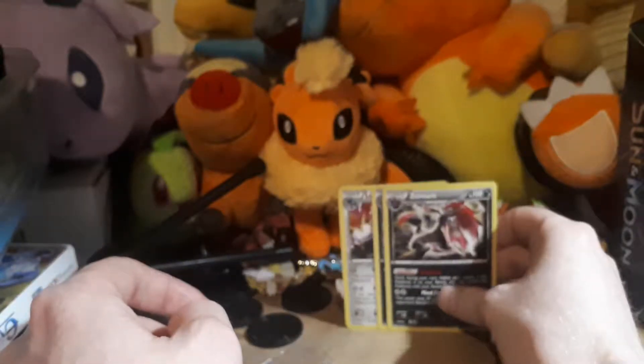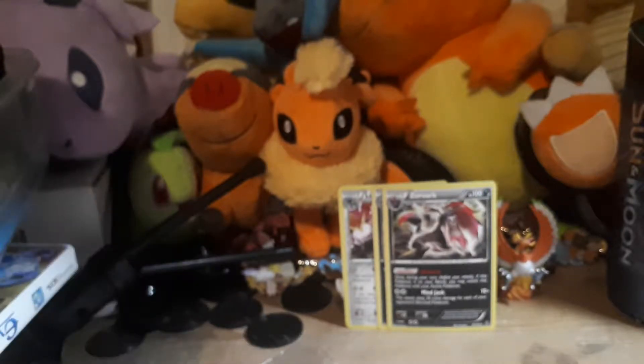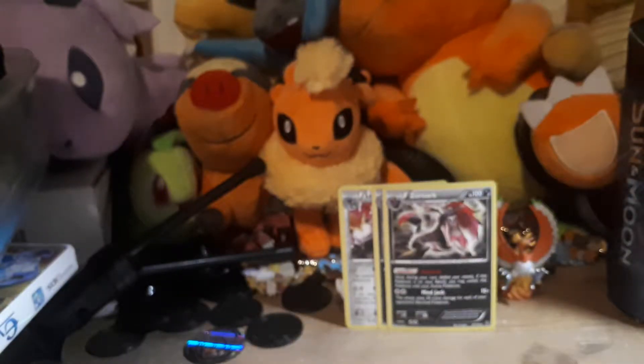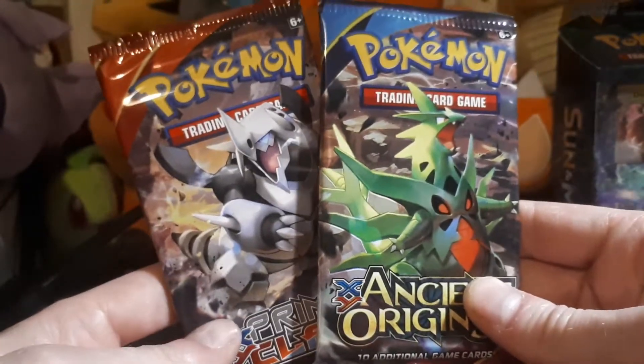You also get a code card, which is specifically for a collection. Then you get a coin — this one is the Oxus — adding it to the little pile. And we end up with two of my favourite sets: Ancient Origins and Primal Clash.